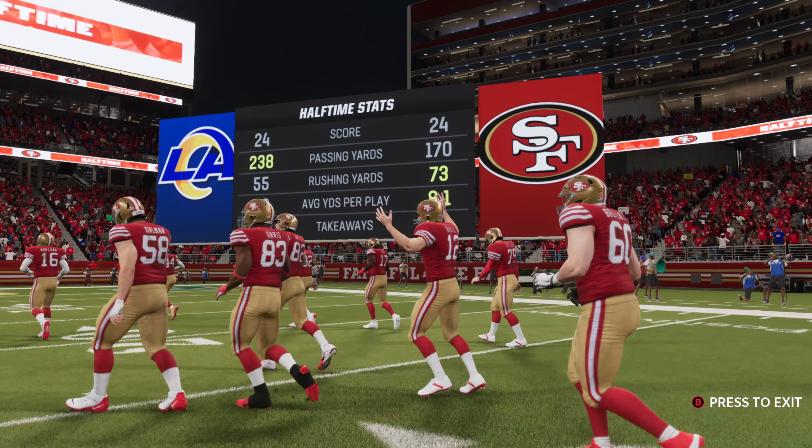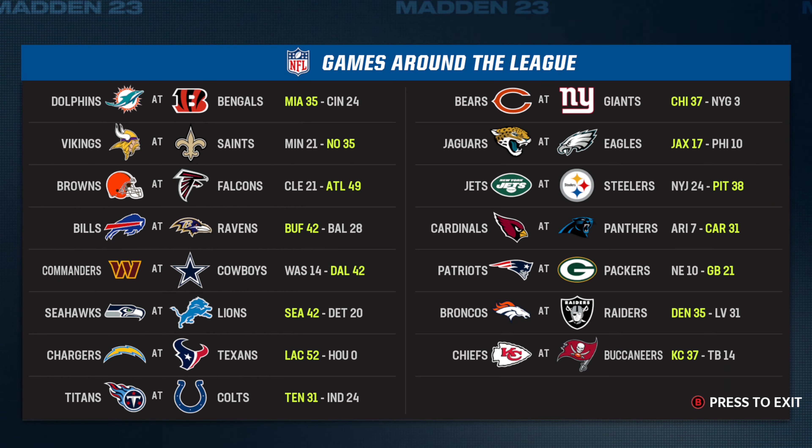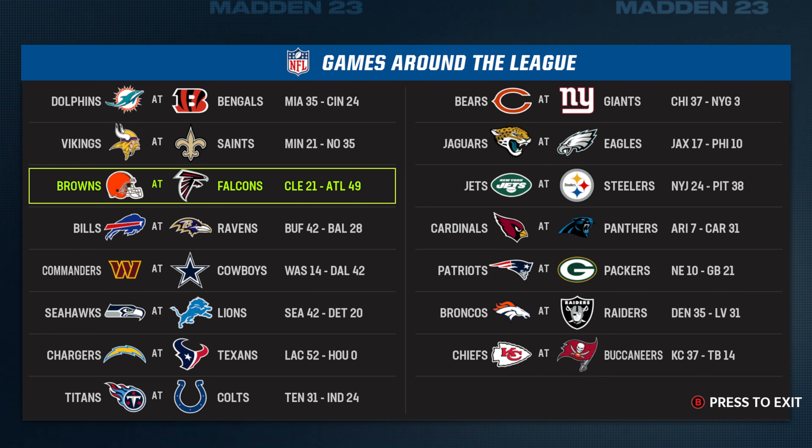We've reached halftime in a wild first half. We'll send you eastward to Orlando — Jonathan Coachman with the EA Sports halftime report. Around the NFL: at Mercedes-Benz Stadium in Atlanta, the Falcons picked up the victory at home — Mike Davis with a touchdown run. In the NFC South, the Panthers were winners over the visiting Arizona.